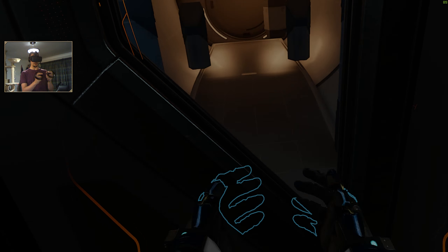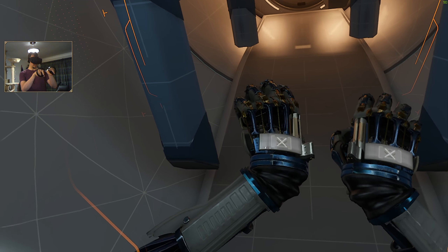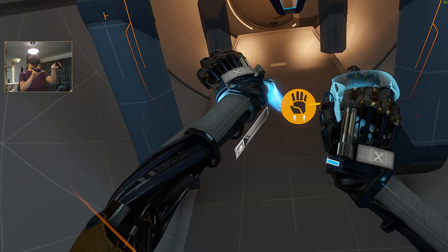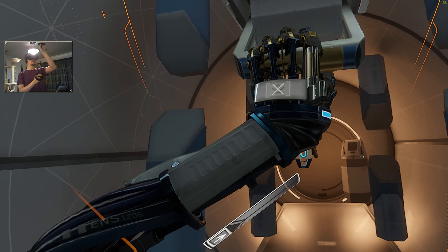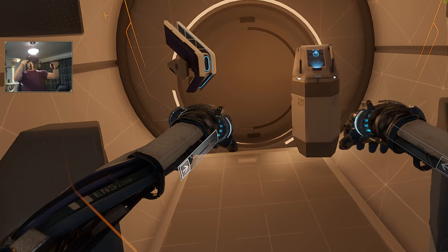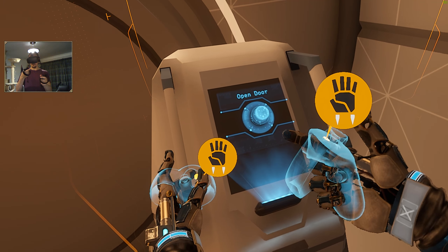Maneuvering thrusters. These give us a little bit of control over which direction we're going, but just a little bit. Your hands are equipped with maneuvering thrusters — these wonderful things on our wrists. Activate left thruster, activate right thruster. These will push us in the direction that the thruster itself is going. Very very cool method of navigation.